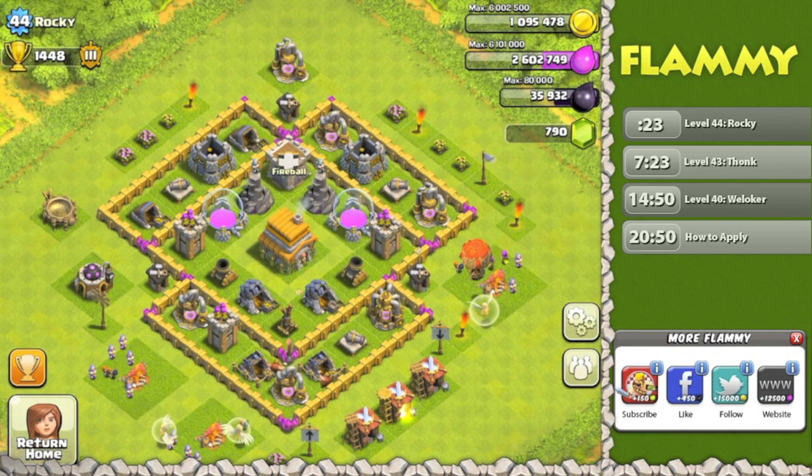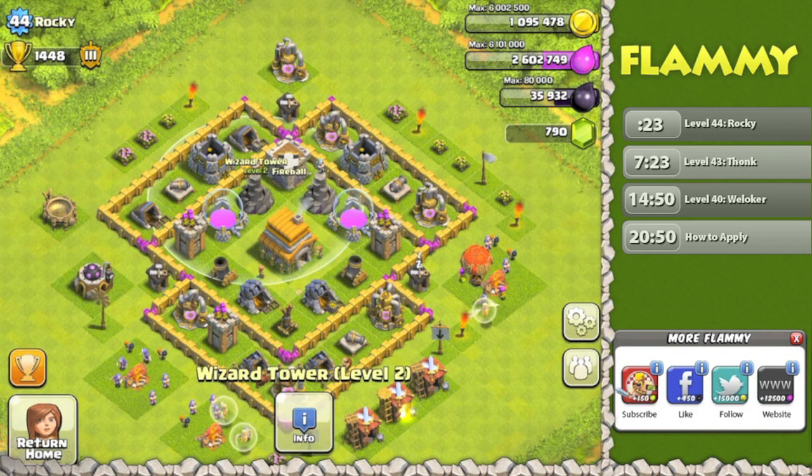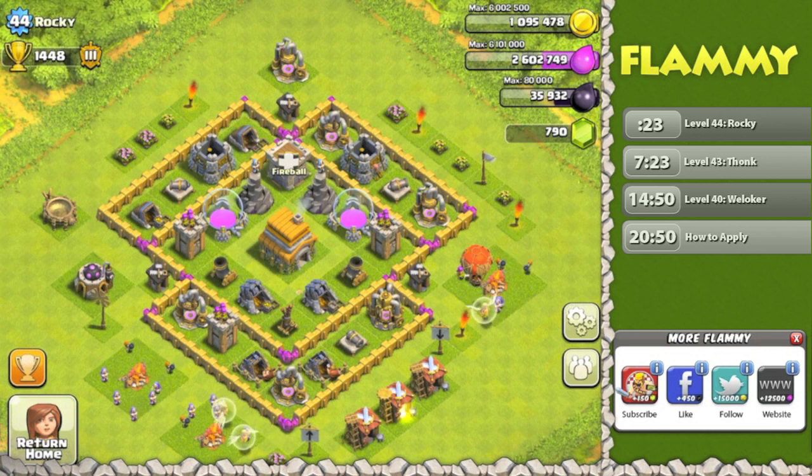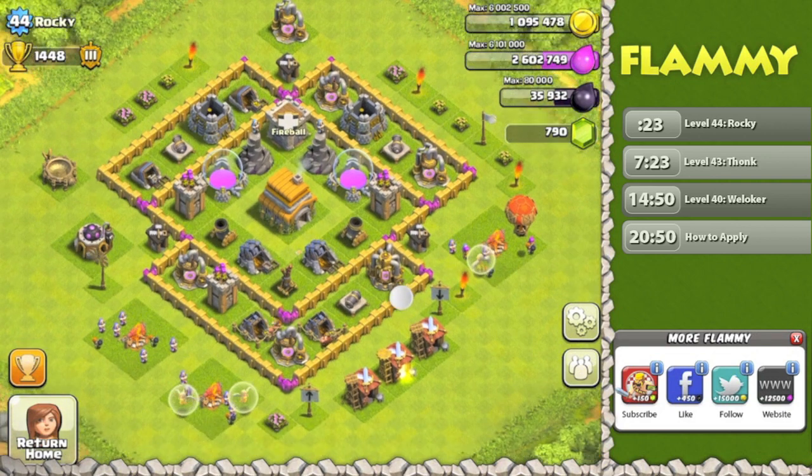Let's look at your defensive layout briefly. I like to go over Mortars and Wizards first because they are really the most important. The splash damage is really what makes the difference, especially at the lower levels. At lower levels you're fighting infantry the vast majority of the time, and that's where splash damage really shines. Some of the top players don't centralize Wizards or Mortars — they use high damage-per-second buildings like Teslas and Magma Towers, but you don't have those at Town Hall 6.